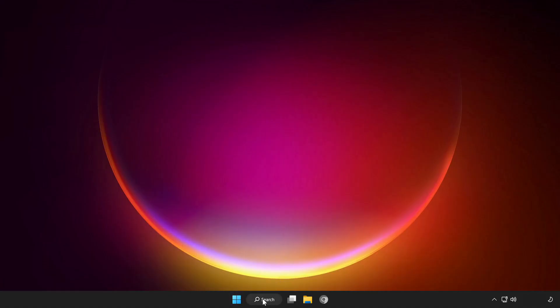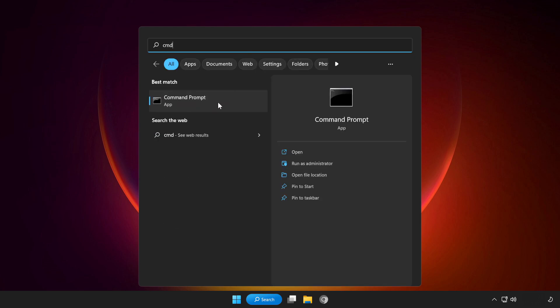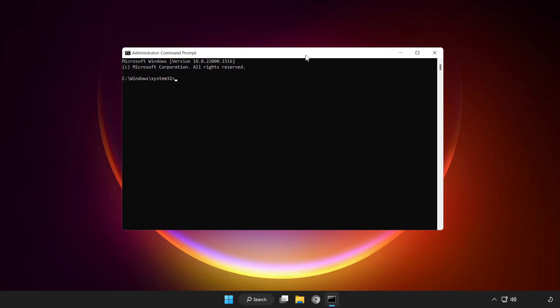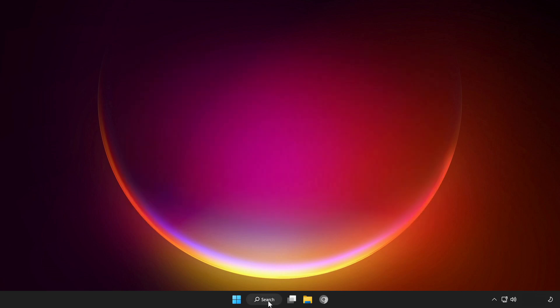If that didn't work, click the search bar and type CMD. Right-click Command Prompt and click Run as Administrator. Type SFC /scannow and wait. After completed, close the window. Click the search bar and type Security.